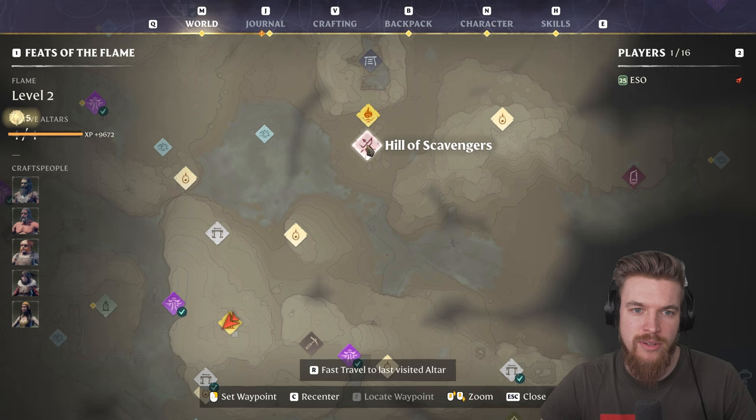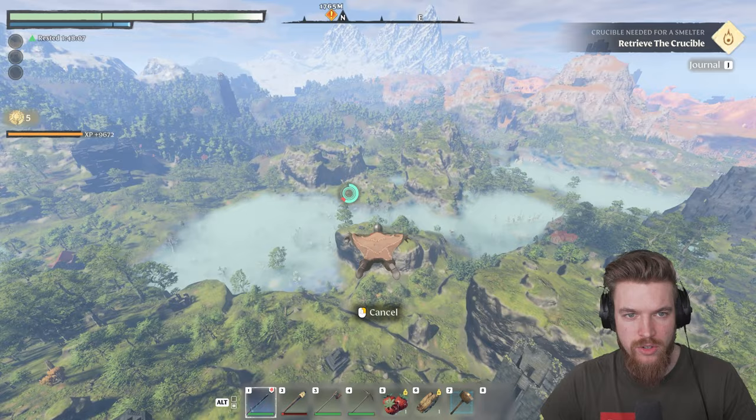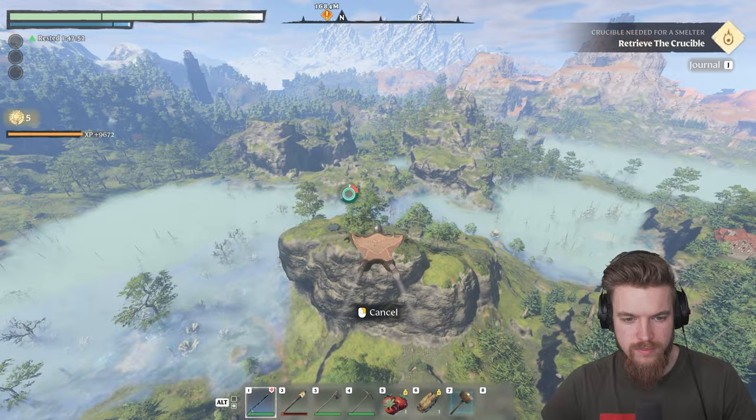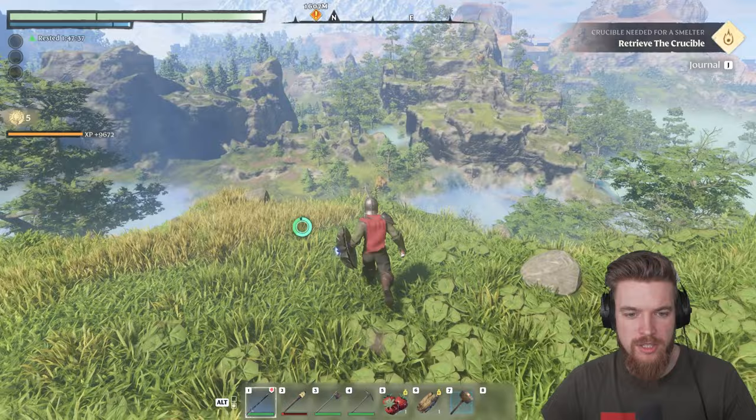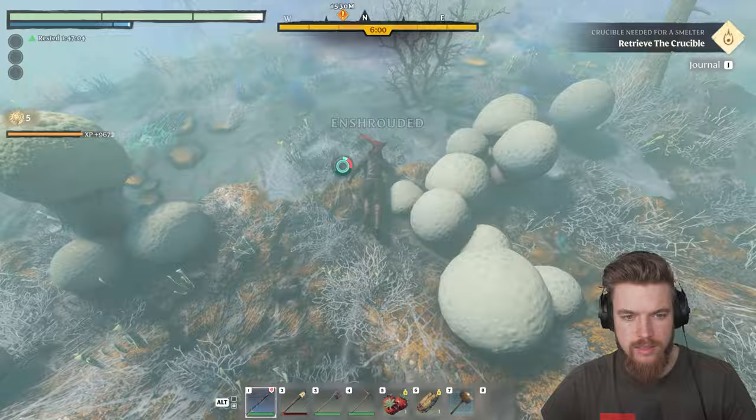That is actually the boss location. When you get here, you can build another flame altar, which you can fast travel to or spawn at if you die. We're going to glide northeast using the basic glider, heading directly towards this big mountainous area. Once you arrive, just wait for your stamina to regenerate, and you'll see this big wooden fortress load in front of you once you make it out of the shroud.